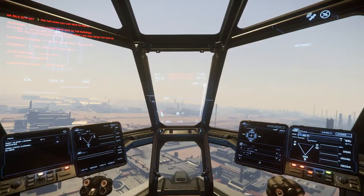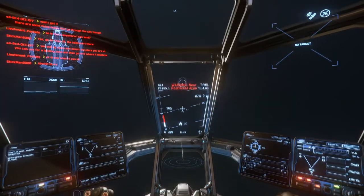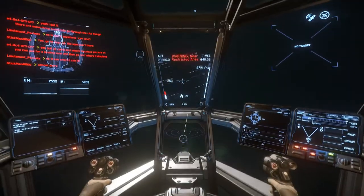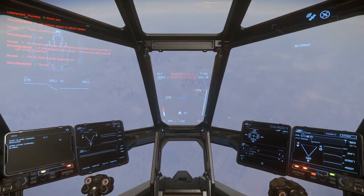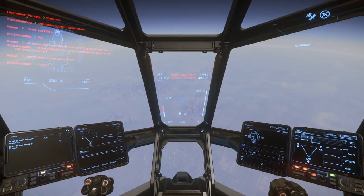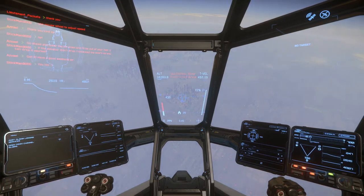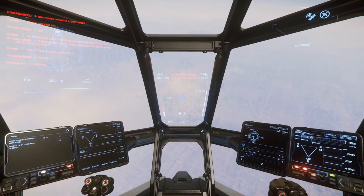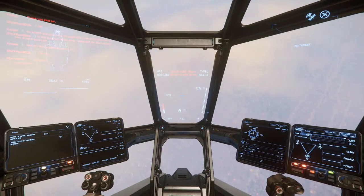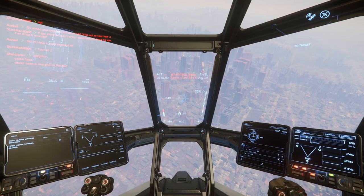When we approach the planet like I did just now, it's taking the time to load everything gradually. It turned out I wasn't on the right approach for Area 18. I had to back away and come back in to try and land at Area 18, which is where I wanted to go. It was a nice view of some of the work they've done on this planet, but there was no location to land. Area 18 is that heavily urbanized area with all the buildings. As we approach reasonably fast, it has a lot more work to do, and without a loading screen that work is done up front — and that depends on how fast your hard drive is more than anything else.